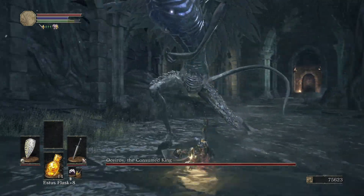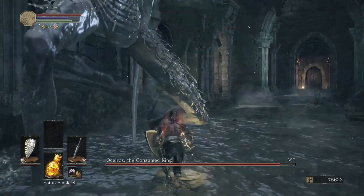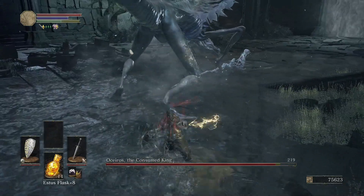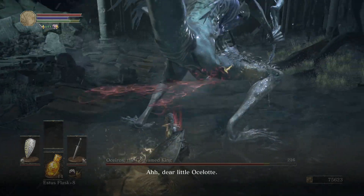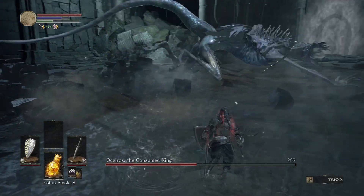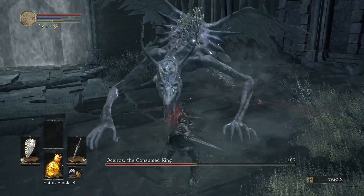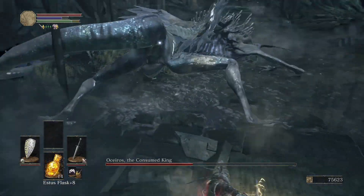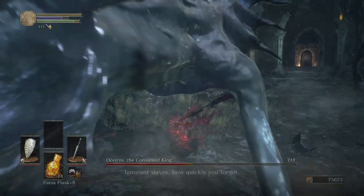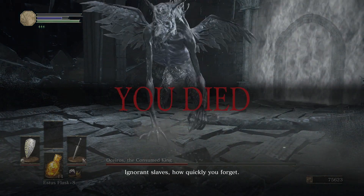I start the fight by going right up to his crotch and start slapping away, then move to slashing at his ankle from the back as well as his tail — that's a big hitbox. Eventually I reach phase two, but phase two doesn't change a whole lot so I keep going for his crotch. My sword runs out of electricity so I use a gold pine resin to increase my damage, and then I get insta-killed by his ram attack. Whoop-dee-doo.